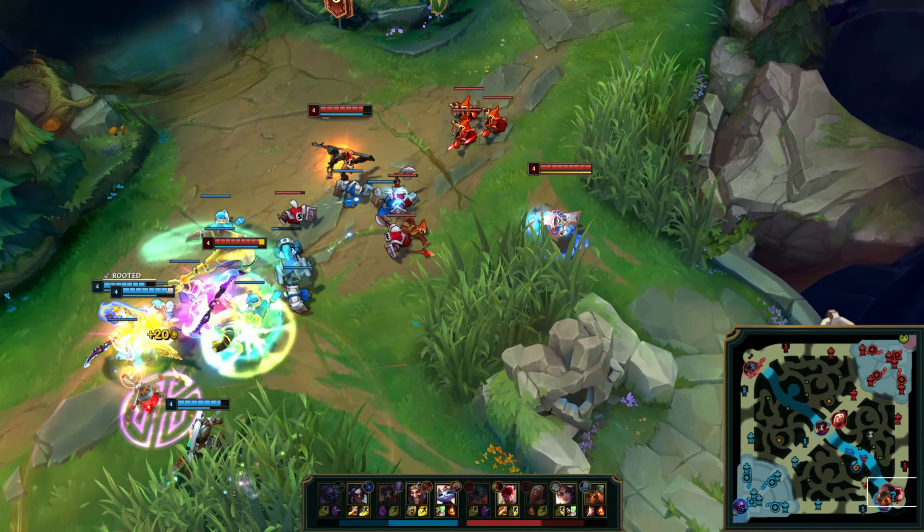For the rest of the Precision tree, taking Triumph, Legend: Tenacity or Alacrity depending on the enemy comp, and Last Stand are going to round you out. These runes are very standard for not just Lee Sin, but a lot of different skirmish-focused champions in the game right now.